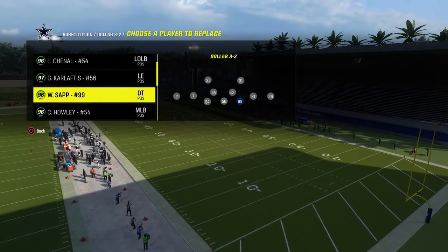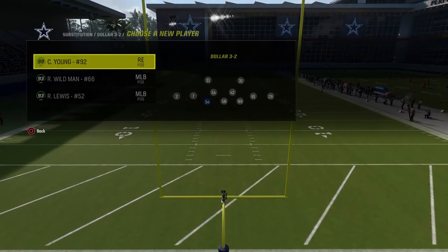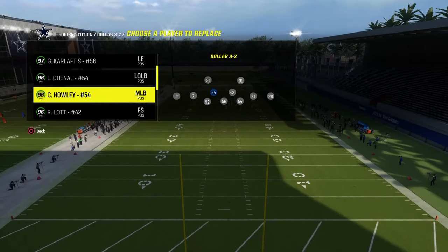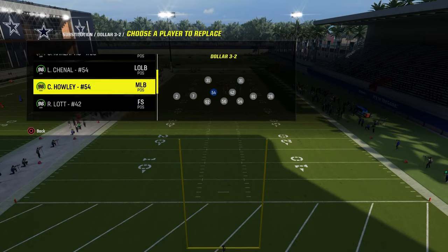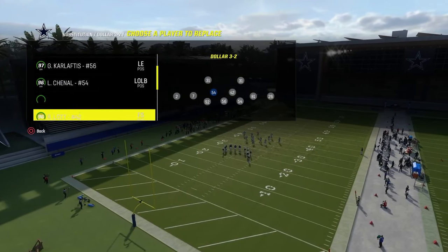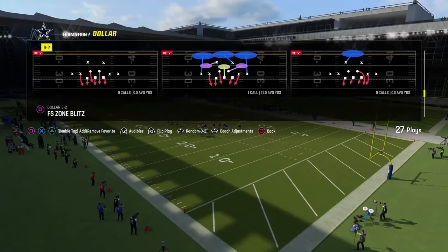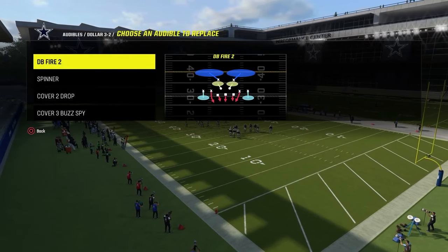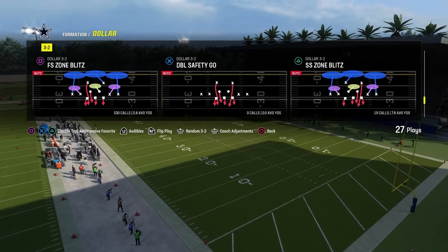Basically, you want to have a lurk artist defensive end at this position — it could be a linebacker or a defensive end. We're going to put Chenal here, who gets free lurk artist on the Super Bowl theme team. It just needs to be somebody that has lurk artist. The guy on the left side does not matter. You want your two best pass rushers right here. In your audibles, it is really important that you put DB Fire 2 in your audibles.